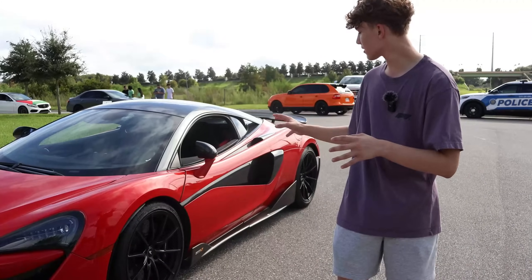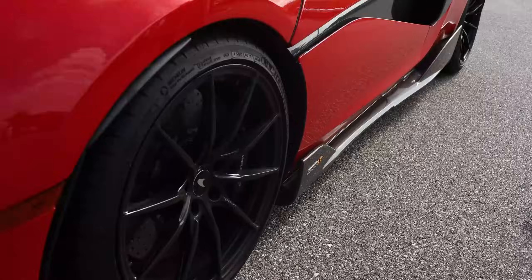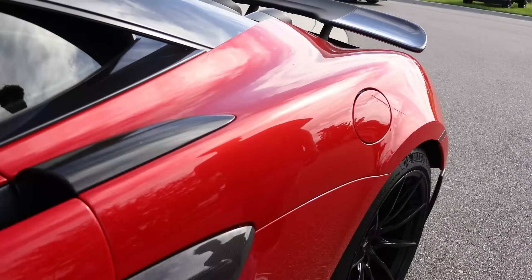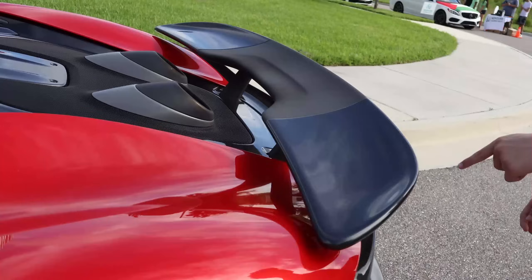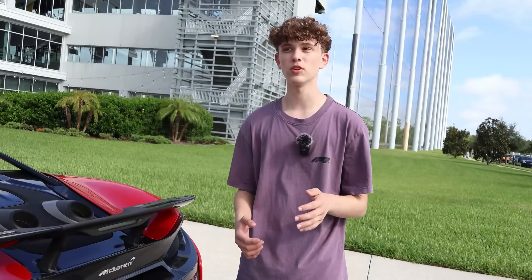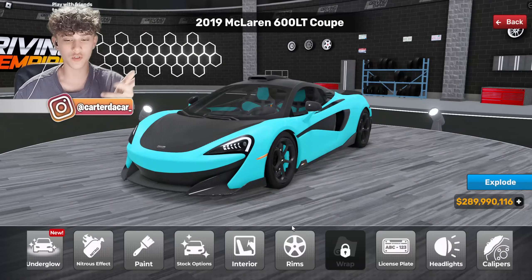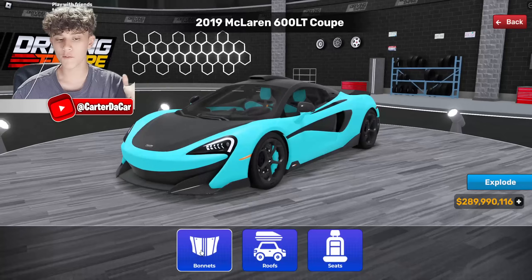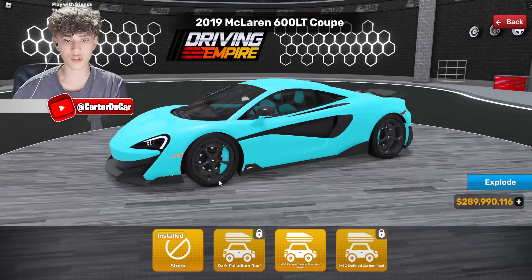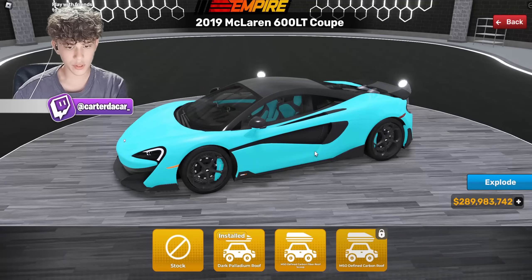For the final car we're recreating, it's this McLaren 600LT — a very beautiful spec. It's got red paint, black wheels, black calipers, red seat belts, black interior, carbon fiber details, a spoiler, more carbon fiber around the back, and exhaust tips. It should be pretty simple to recreate. In game I have this thing fully loaded, but in real life that car was not fully loaded. We need the dark roof — that's the one they had in real life.